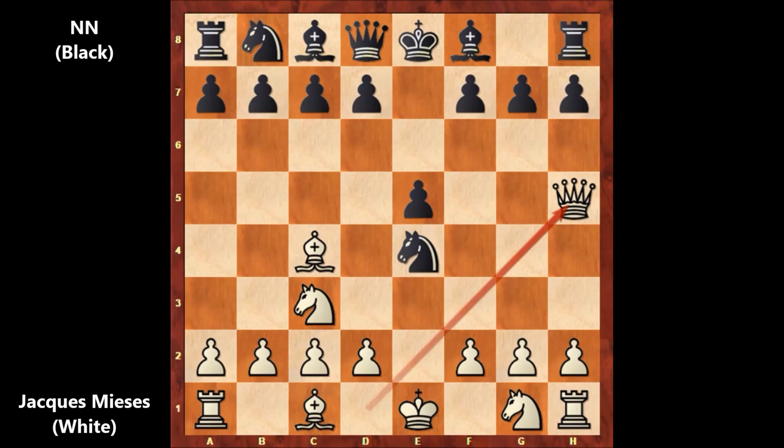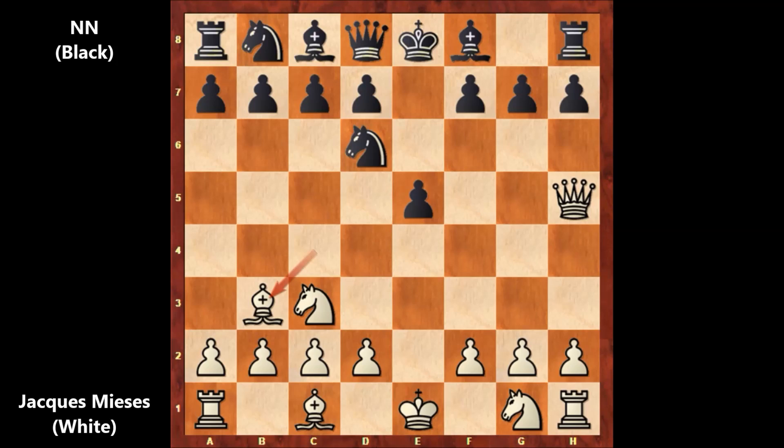After capturing the pawn, we have queen to h5 by Meyses. Not capturing the pawn on e4, but defending the bishop. Actually, capturing the pawn with the queen with check was possible, but for some reason Meyses is not going for that variation.